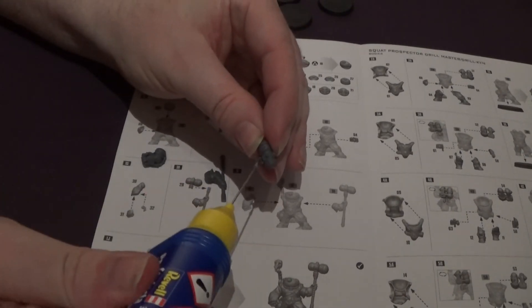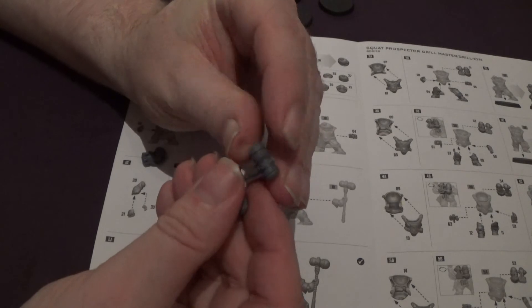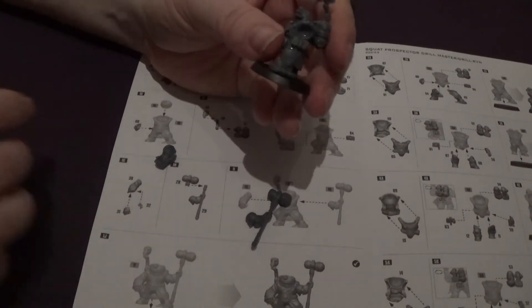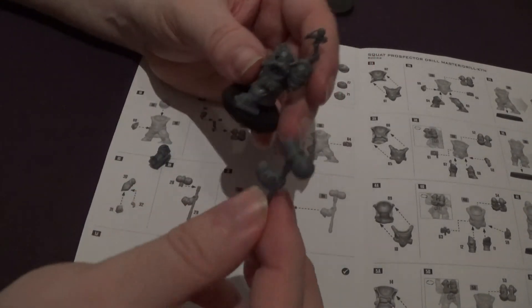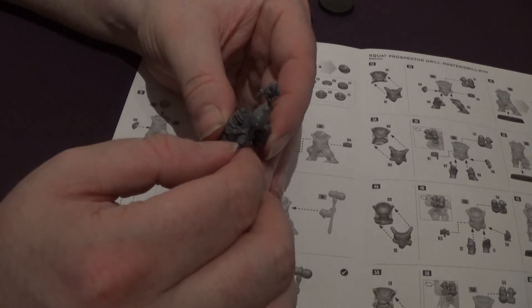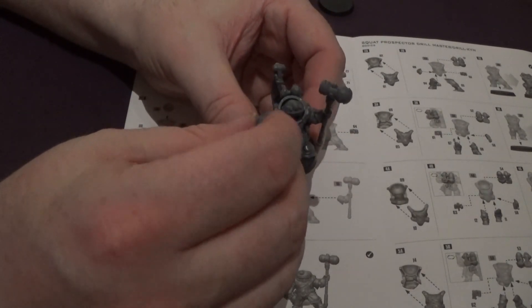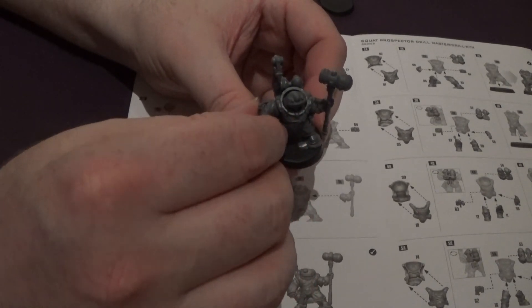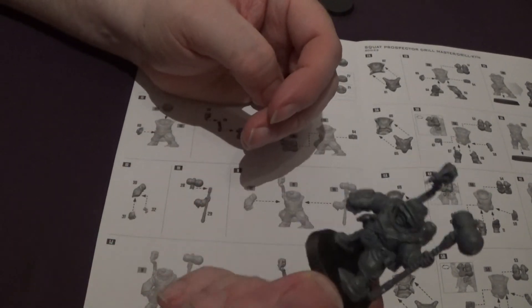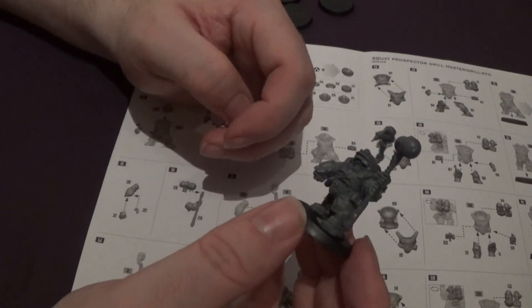The hammer is made up of two parts — there's a nice little peg on this one, so that's much easier. The designers — what the hell. Then we just put the arms in place; they've got a ball connection joint type thing going on so there is some positioning you can do. You can swivel it around a little bit. It kind of looks like the picture, and that is our Squat leader holding his mighty hammer.